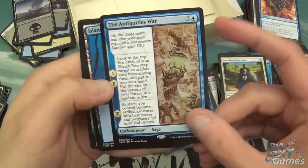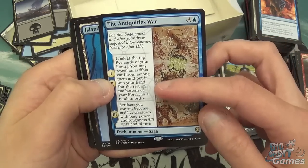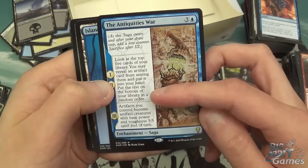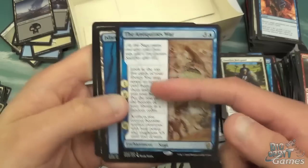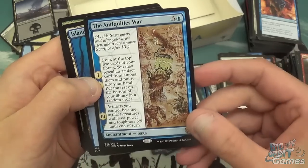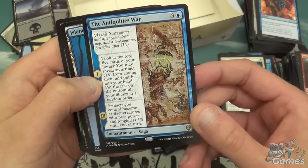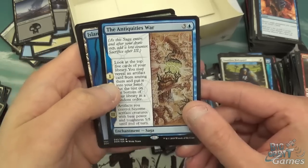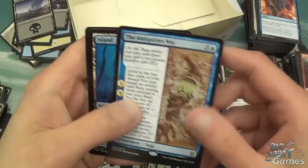The Antiquities War: look at the top five cards of your library — you may reveal an artifact card from among them, put it into your hand, and put the rest on the bottom in a random order. That's stage one and two. Then stage three is artifacts you control become artifact creatures with base power and toughness 5/5 until end of turn. Kind of like a Tezzeret effect. And it's four mana, so it's not too bad.